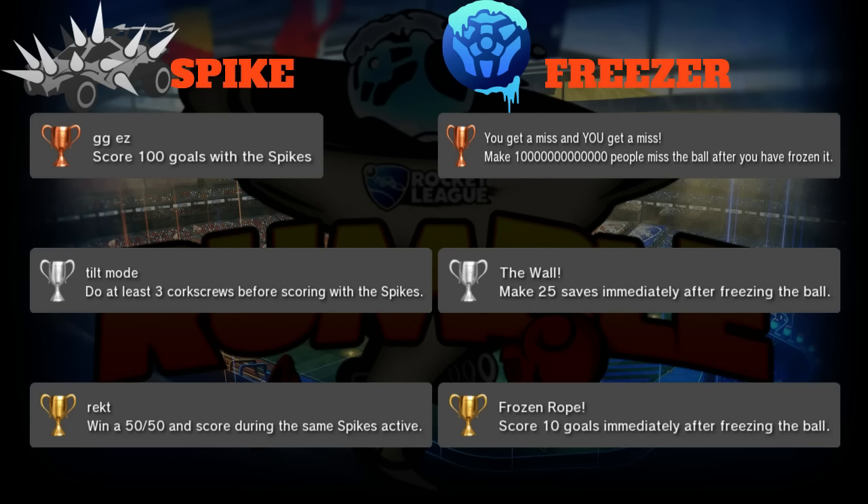Next up is Freezer. Bronze is 'You Get a Miss and You Get a Miss': make a ton of people miss the ball after you've frozen it. Everyone misses the ball when it's frozen - there's really no way to track this, but it's always a highlight when you see four people miss the ball because of one freeze. You'll probably get the bronze in about a day.